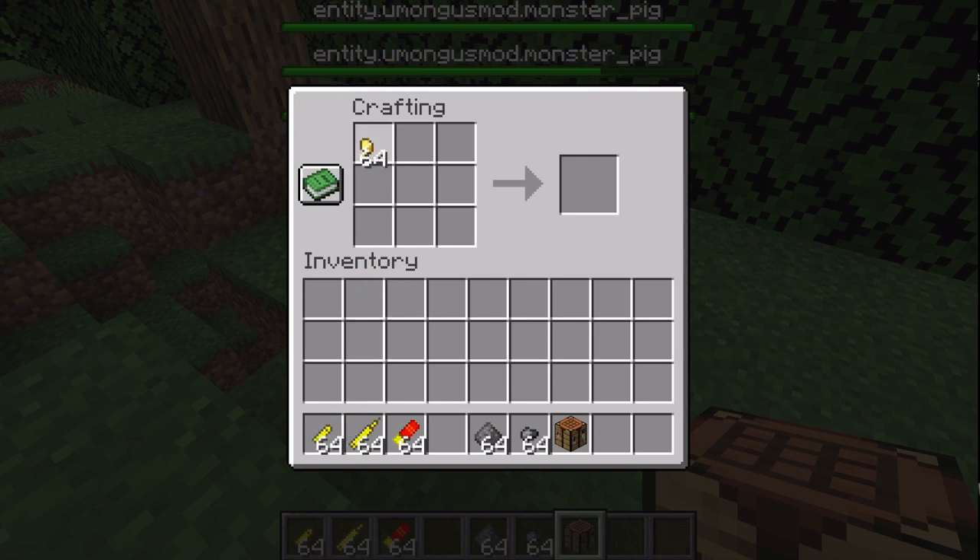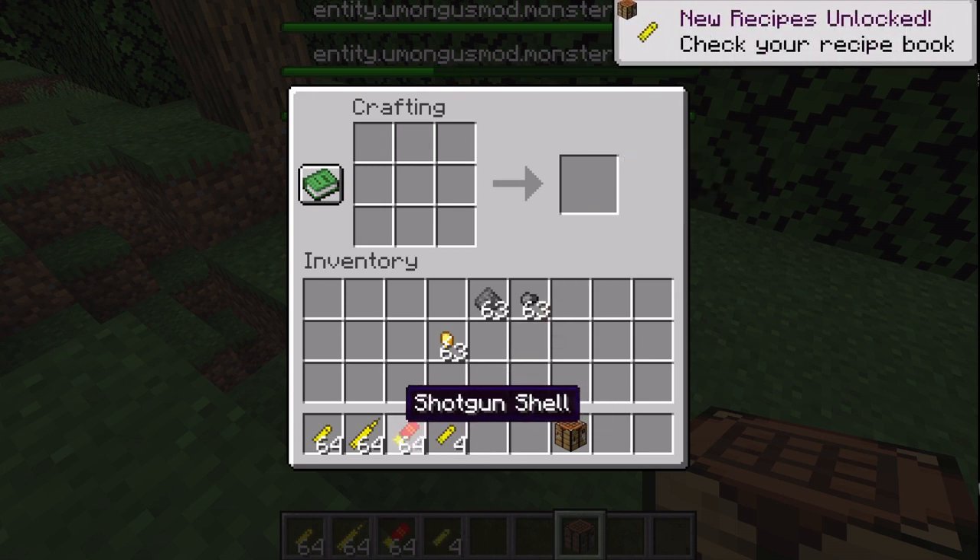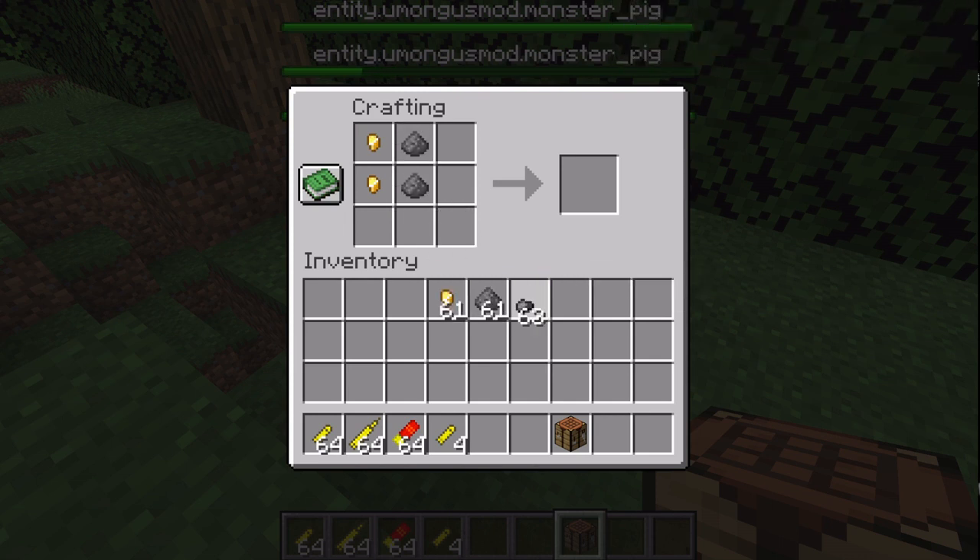Here's how to craft the pistol bullets. It's the same as before, but replace the iron nugget with a gold nugget. Now they also look different — they're yellowish in color. And then crafting the rifle bullet, this one's way different from before. It's like the crystal bullet but with two rows. You get the rifle bullets times two.